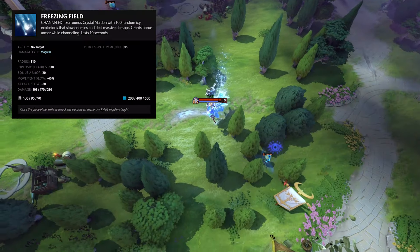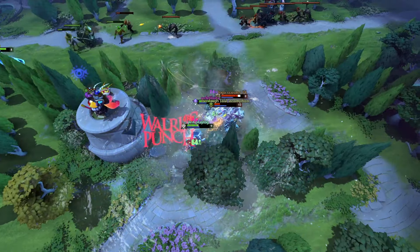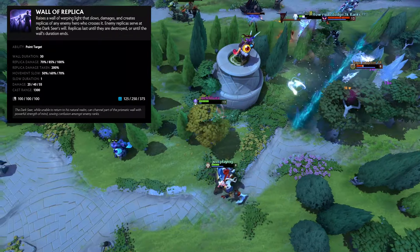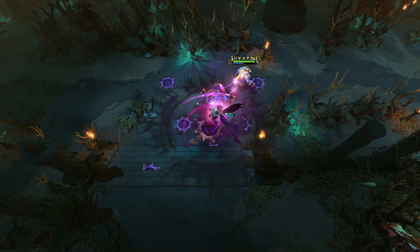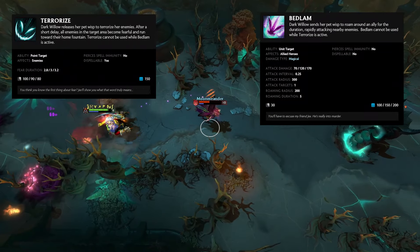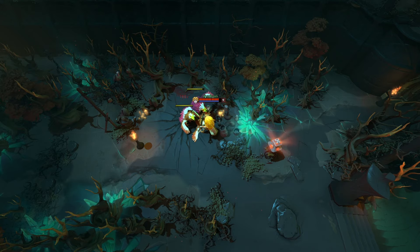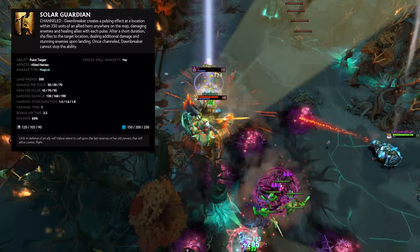Crystal Maiden is a squishy support hero whose ultimate deals massive damage in an AoE around her for a couple of seconds. Dark Seer is a spell-focused core hero whose ultimate creates a mirror that summons enemy illusions controllable by Dark Seer. Dark Willow is a support hero with a very high skill ceiling. She has two ultimates: one which scares and fears the enemies in an AoE, and another that deals massive damage around an ally. Dawnbreaker is a healing-focused core or support whose ultimate is global and allows her to create an AoE of healing around any allied hero.